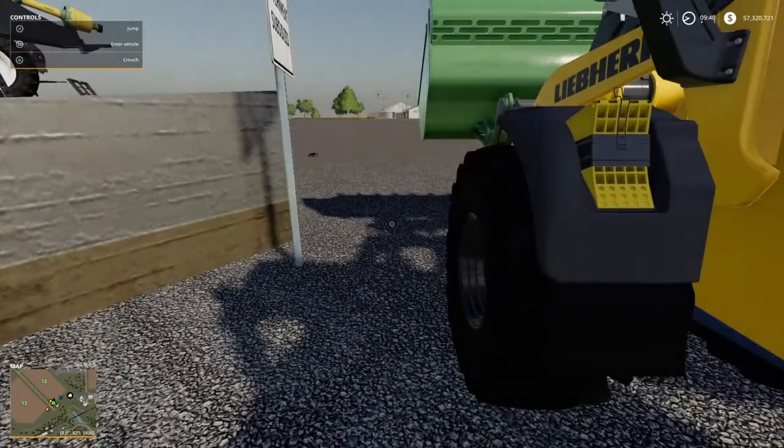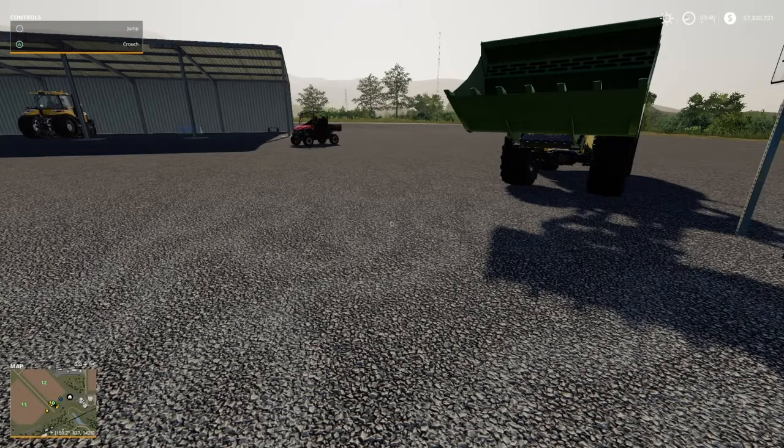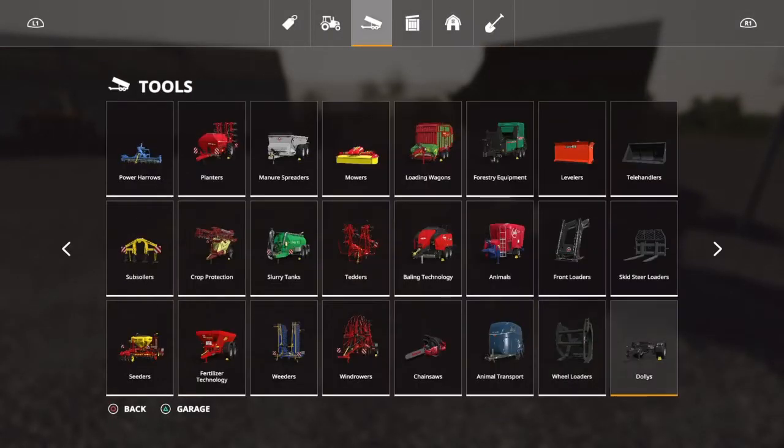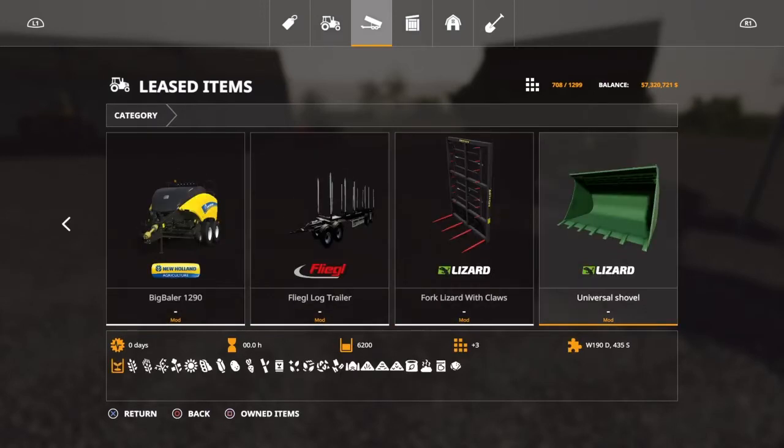The labor isn't part of it — it's just the bucket. That bucket is the mod for the wheel loaders. That bucket is $1,850. Get a load of this: it has a capacity of 6,200 liters. That is amazing. The author is Grassland Mods, and it is available for all platforms, found under wheel loaders. $1,850, hauls everything — 6,200 liters. It will cost you $3 a day to have.